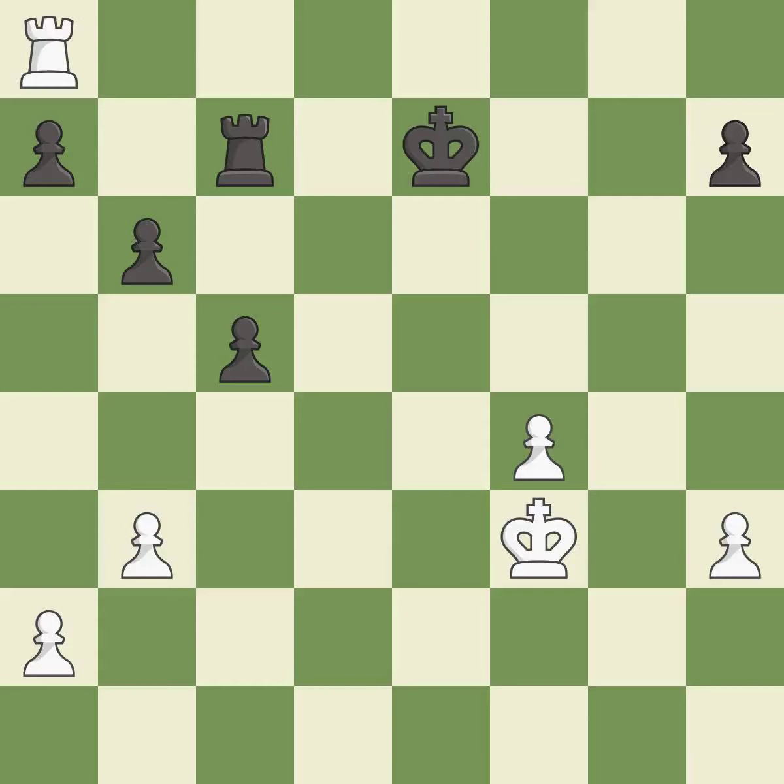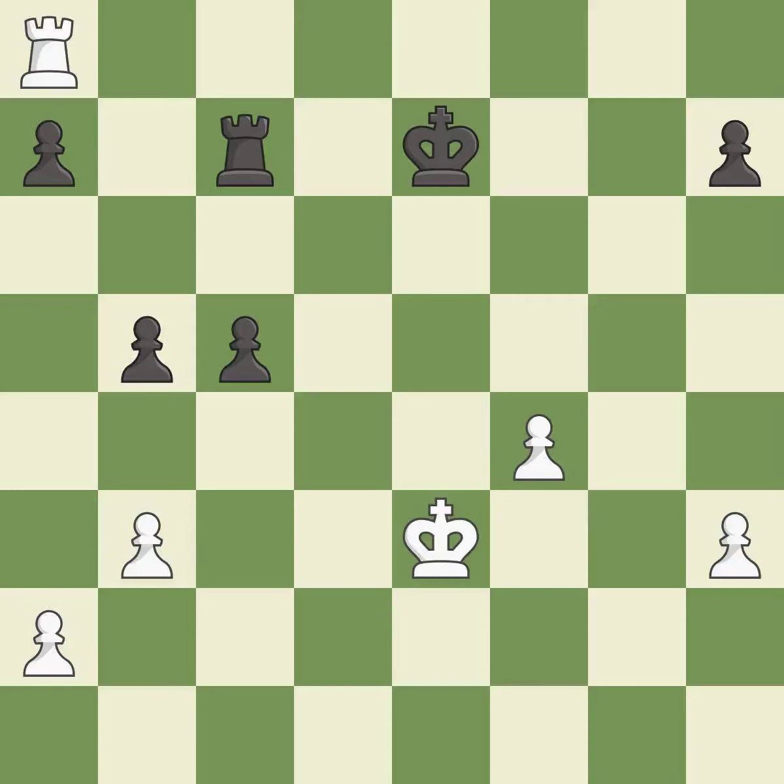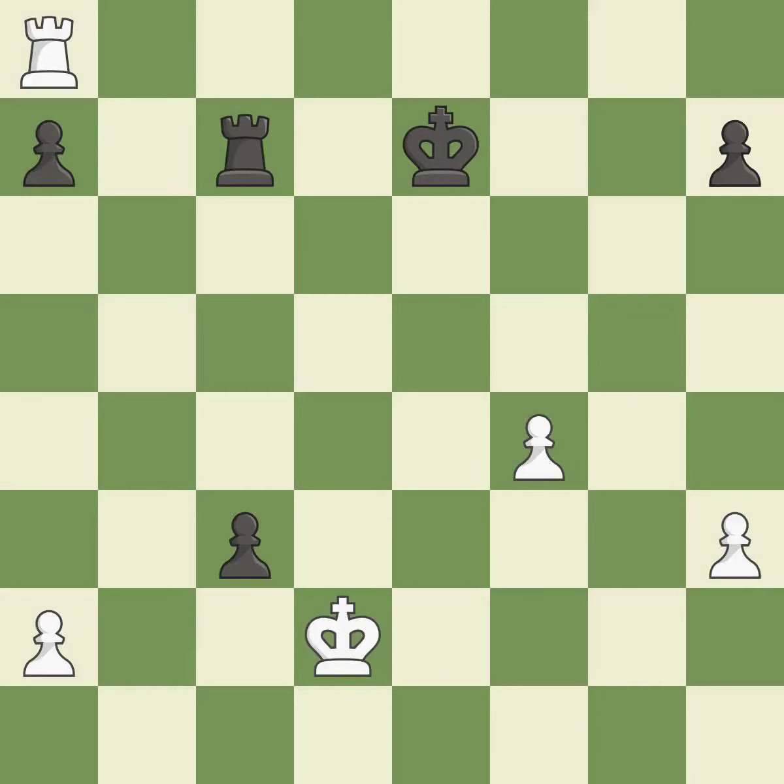This move puts the rook on a safer square. It is best. That's a sensible reply. It is excellent. One of the best moves. It is excellent. This threatens to create a passed pawn — it is best. This is an equal trade — it is best. Takes back. This threatens to push a passed pawn towards promotion. It is best. Right on target — it is best. This pushes a passed pawn. It is best.